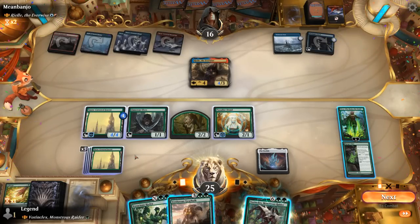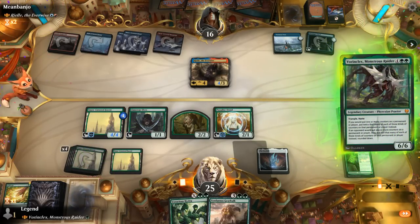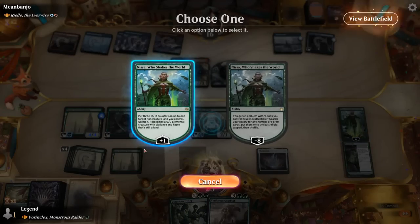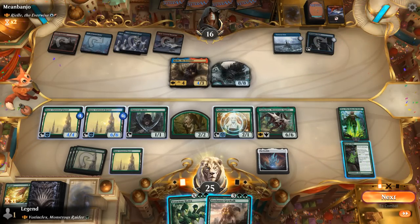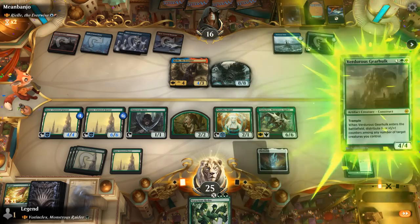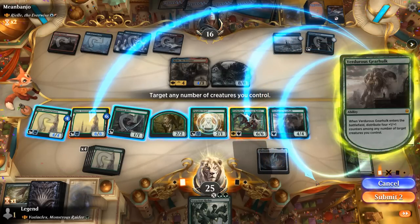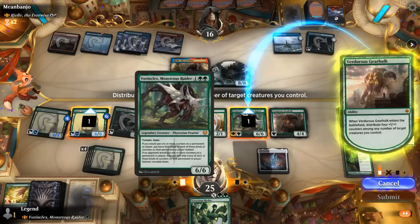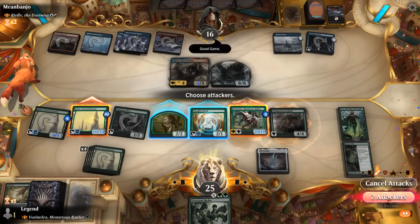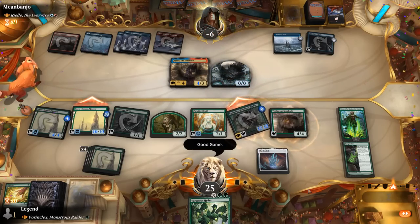Opponent looks to crack in response — that's fine. We untap our land, which gets six counters now. We can still play Gearhulk and spread out the counters evenly, maybe putting two on Vorinclex and the land, then smash. Vorinclex can get one more counter and our opponent takes it. GGs, on to the next one.